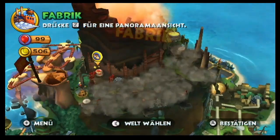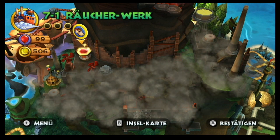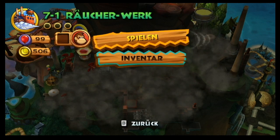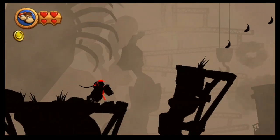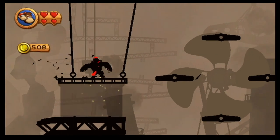Hello and welcome back to Donkey Kong Country Returns. This time we're close to the volcano with 7-1 Foggy Fumes in the factory. This is a nice returning world from the original Donkey Kong Country. We see the last bit of the cliffs, but we're also in the fumes. Can't be very healthy, but I think Donkey Kong can handle that.